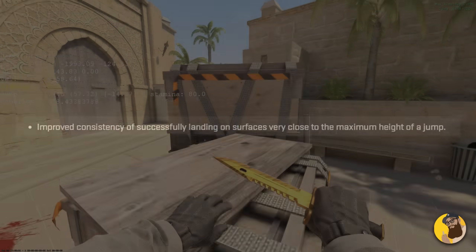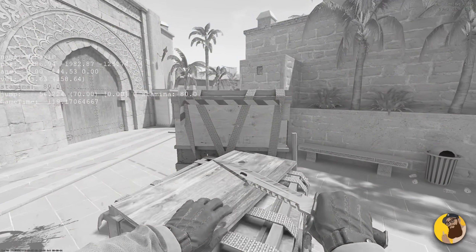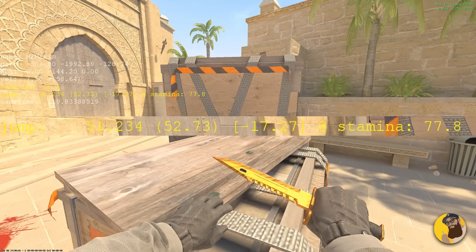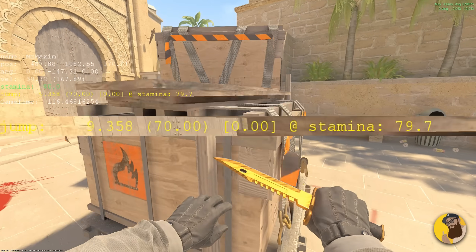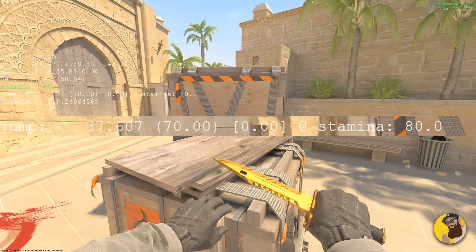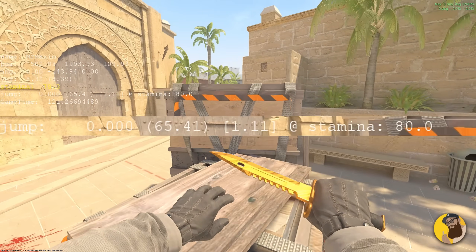This other patch note also improved consistency of successfully landing on surfaces very close to the maximum height of a jump, possibly making this one more consistent. Notice how I failed this once — this new stamina takeoff value introduced in today's update shows how it was lower than usual, which also resulted in me failing the jump. This is the first time I've noticed a value I can look at and blame for my failed Mirage Triple jumps. To clarify, stamina affecting jumps isn't new — this patch just adds a clearer indicator that we can use now.